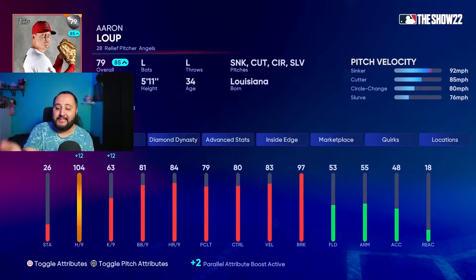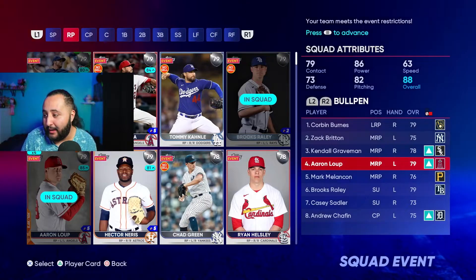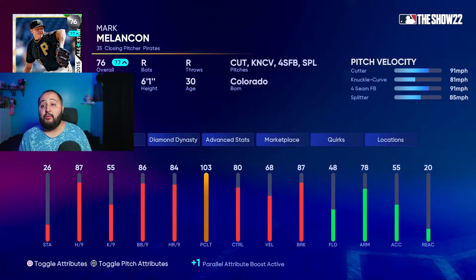Next you guys gotta have Aaron Loup — however you pronounce his name. I have him at parallel two, so you guys see the minus-two stats. Your Aaron Loup should be at about 102 hits per nine, and with the plus-12 playing-up boost that puts him at 114 hits per nine. He has a sinker, cutter, circle change, and a slurve. If you guys know this guy, he has a very funky windup.